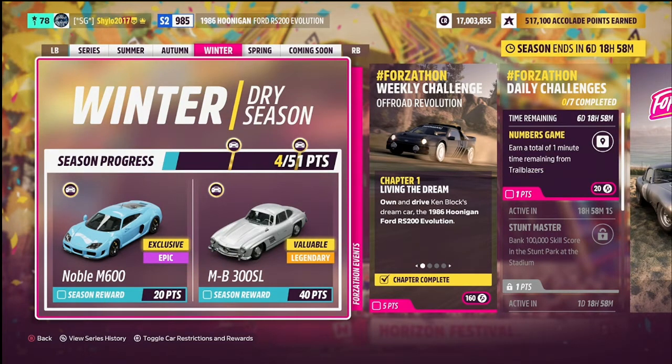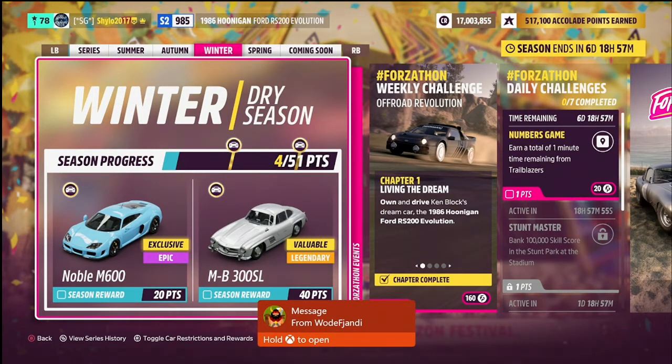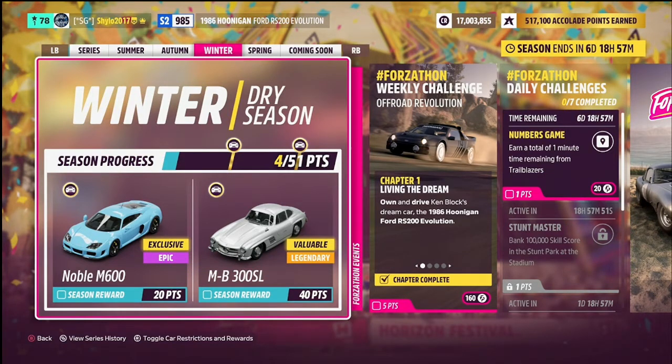There are 51 points available this season. For 20 points we have the brand-new Noble M600 — it was in Horizon 4, disappeared at the start of Horizon 5, and has now reappeared. In the Car Pass DLC we have the Noble M400, which is more of a track car. We also have the Mercedes 300 SL for 40 points — a very valuable car. I'd recommend getting both if you can.